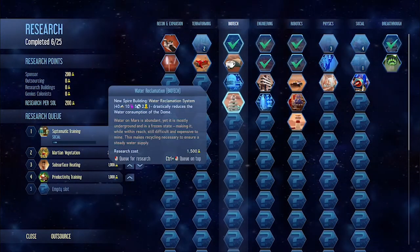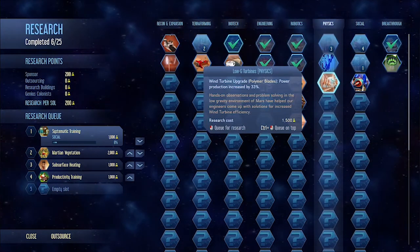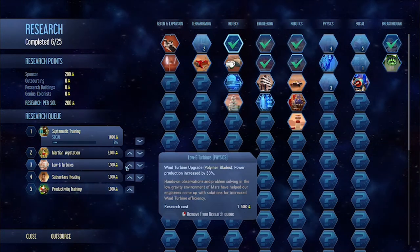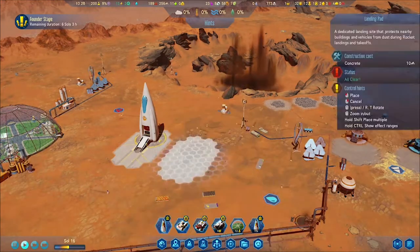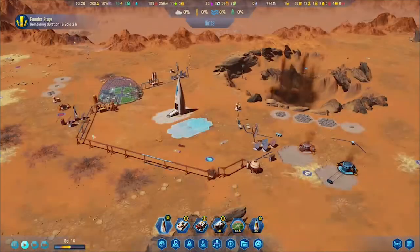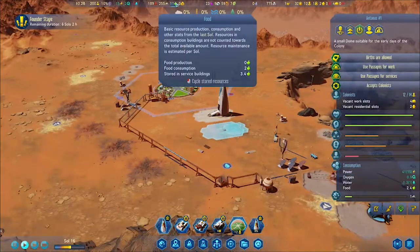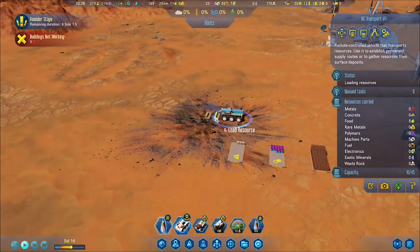Wait, I do have achievements. I unlocked 'Spacey Food' — I harvested food on Mars. As from the movie, once you colonize Mars, Mark Watney's alma mater said once you plant something on Mars you've effectively colonized it.